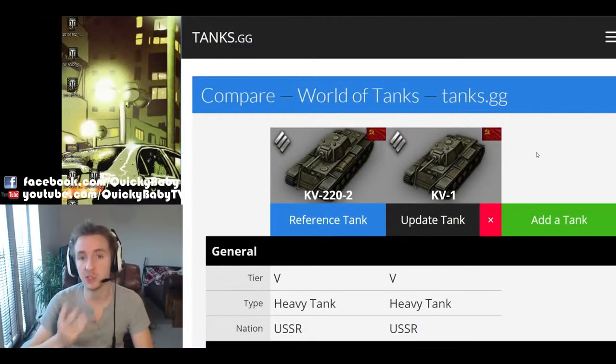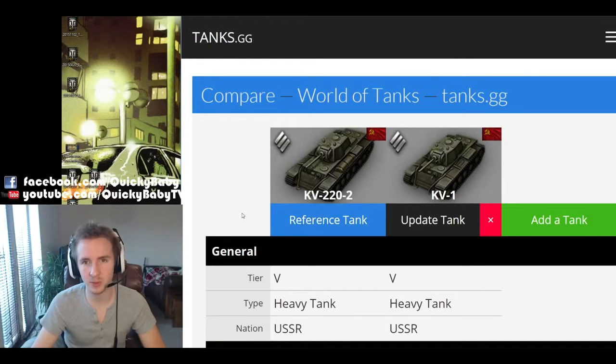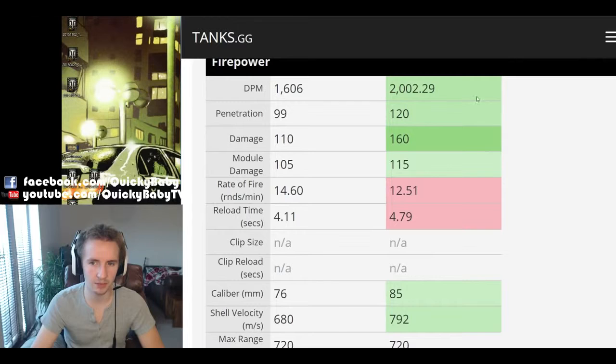The easiest way to review the KV-222 is to compare it to one of the most frequently played vehicles in the game, the KV-1. Consider that the KV-222 can never meet tier 7 tanks unlike the KV-1. The KV-222 has about 25% better DPM, which is significant, because it uses a 76mm whereas the KV-1's top gun is an 85mm. That means quite a significant difference in penetration: the KV-222 has 99mm versus the KV-1's 120mm.